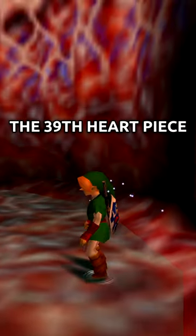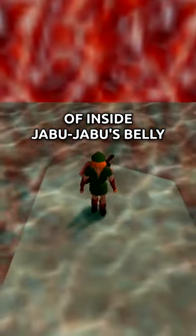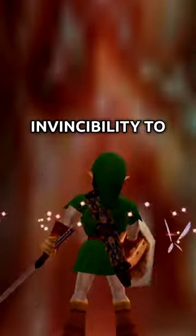The 39th Heart Piece is the most interesting of the three. This piece is located in an alternate scene setup of inside Jabu Jabu's belly. By reviving yourself after side hopping into this enemy, you can use your invincibility to walk past and open the door, finding this treasure chest that contains the 39th Heart Piece.